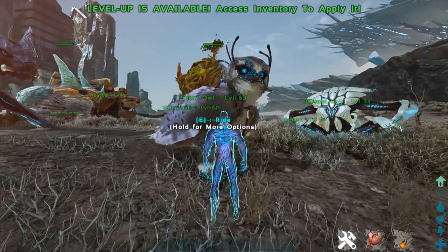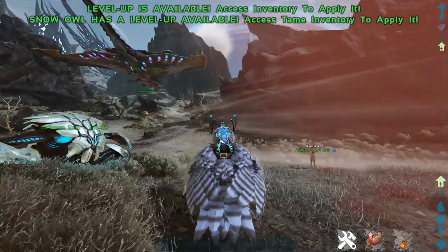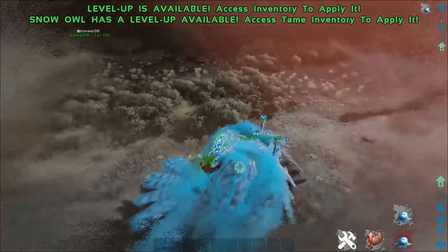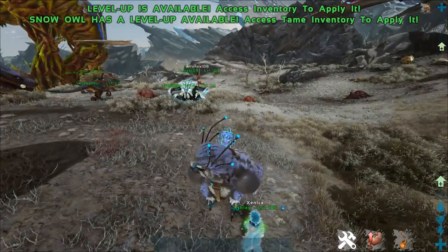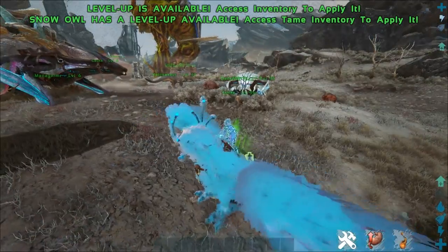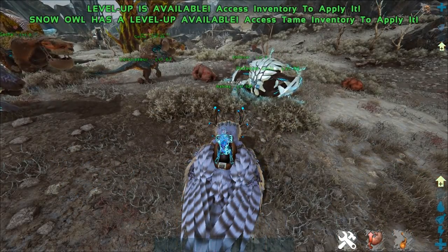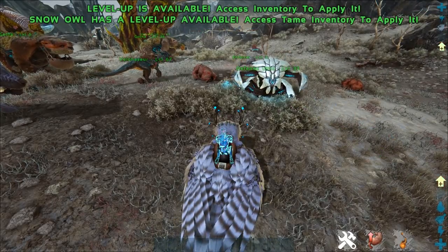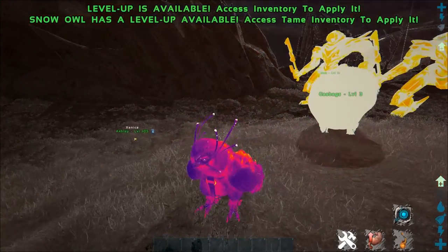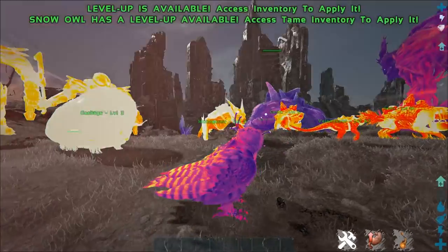Here we go — we got the Snow Owl, and this is going to be the greatest griefing cancer tool you'll ever find to harass your tribe mates. You right click and you literally freeze your teammates. You can swoop in on them and just freeze them, and they literally can't do anything. If you ever wanted to grief an enemy, get a bunch of these owls, freeze the tribe leader so they can't remove you while you demolish everything. It also has a standard bite and C is heat vision.